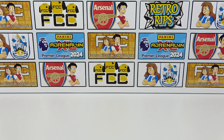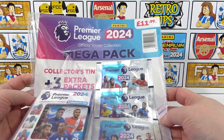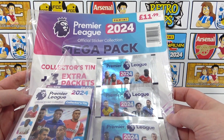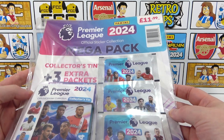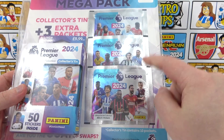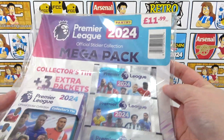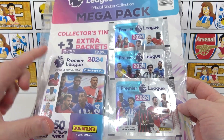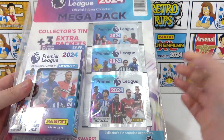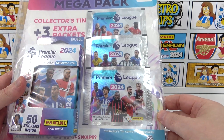Hello, we are Football Couple, and today we're going to be opening the Panini Premier League 2024 Mega Pack for the brand new sticker collection. In here we will be getting a collector's tin as well as three packs. All of this costs £11.99, which is pretty good because the tin itself does cost £9.99. So essentially you are getting a pack for free.